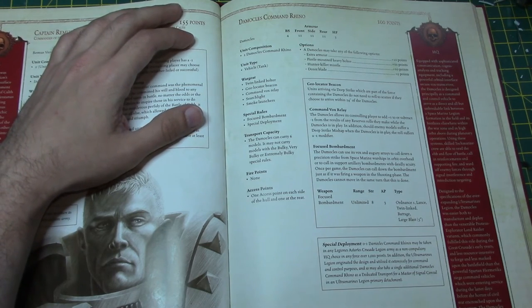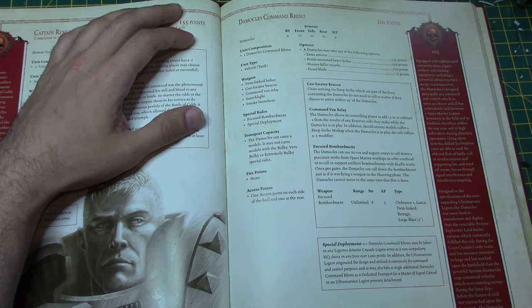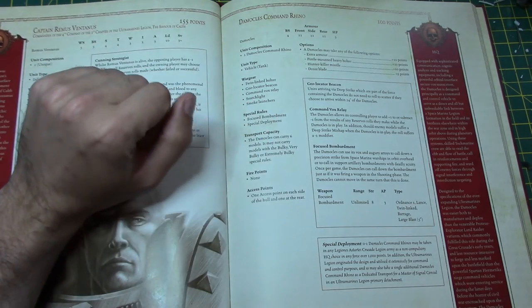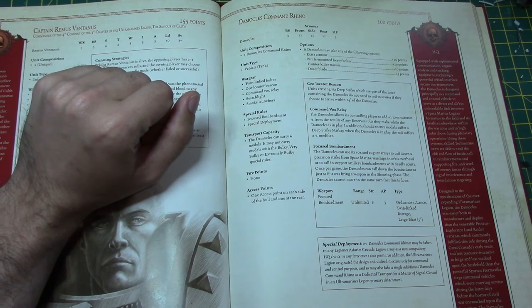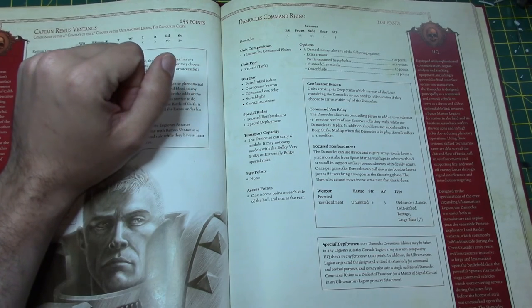Focus Bombardment: the Damocles can call down a bombardment just as if it were firing a weapon in the shooting phase, but it cannot move in the same turn. The focus bombardment has unlimited range, Strength 8, AP3, Ordnance 1, Lance, Twin-linked, Barrage, and Large Blast 5. Twin-linked and Lance are key — that means against something like a Spartan you could actually do some damage, though it's only AP3 so you couldn't pop it. Being Ordnance you roll 2d6 and pick the highest for armor penetration.